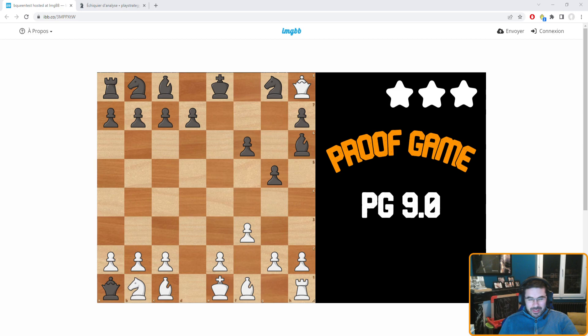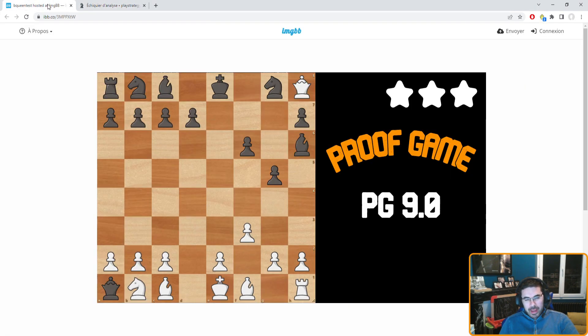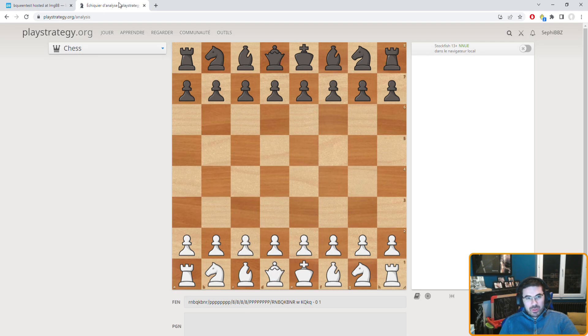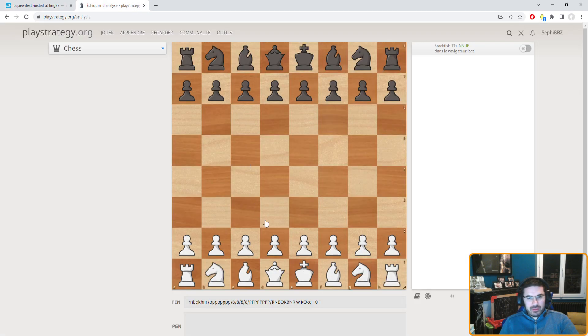Ok, let's see the solution of this really nice problem. I need to arrive and put this black queen behind everything, and also the white queen is trapped. How can we do this? E and C didn't move, so it's with D we're probably going to start. Let's start with D4 — it's pretty logical.